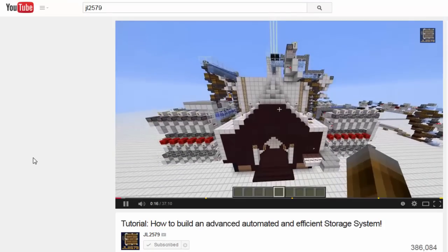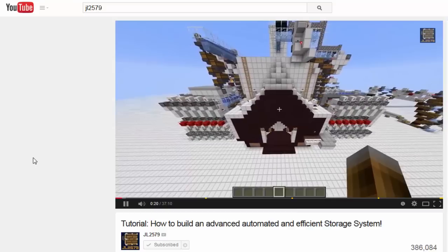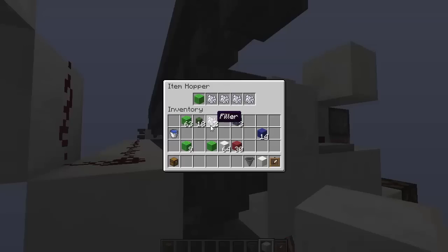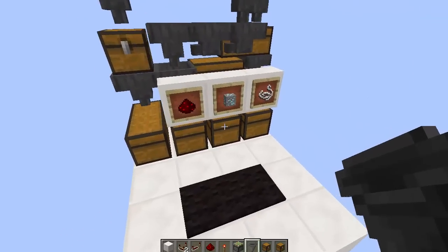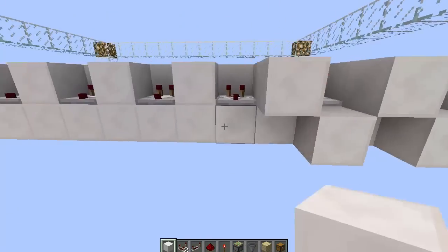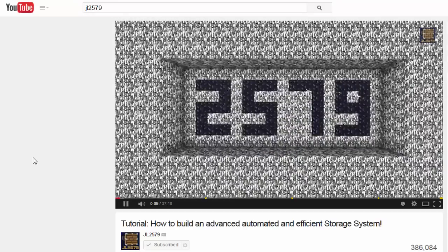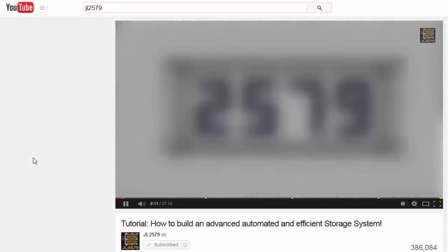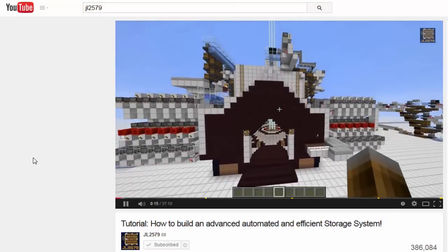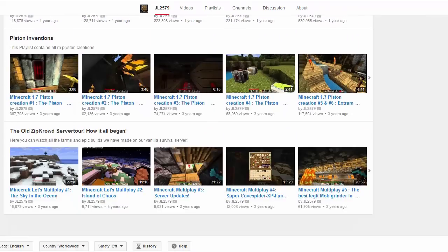JL2579 created one of the first comprehensive item sorters, and my design is strongly based on his original YouTube video. But I have some changes to make to his design, and some small suggestions that will make item sorting more reliable, easier to build, and much less frustrating. I strongly suggest that when you finish this video, you watch his tutorial on his advanced automated item sorter with my changes in mind. Links are in the description, and I'll also have a link at the end of this video. You should definitely subscribe to his channel - he comes out with some really incredible inventions.